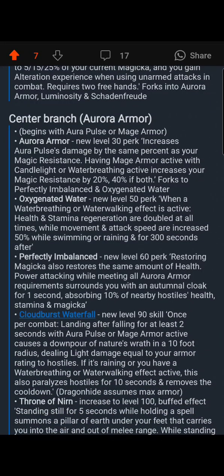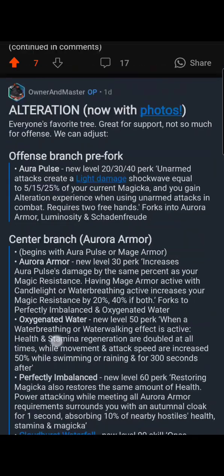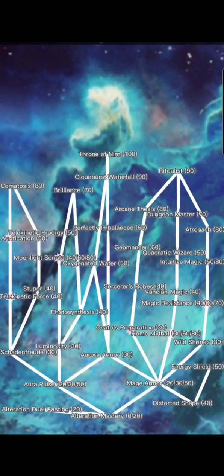Aurora Armor increases Aurora Pulse's damage by the same percentage as your magic resistance. Magic resistance itself is not in this tree; however, with Mage Armor active and Candlelight or Water Breathing active, you increase your magic resistance by 20% or 40% of both. It should really be Candlelight and Water Breathing or Water Walking — you need both the Candlelight skill and one of the two water skills active to get that buff. That forks off to Perfectly Imbalanced and Oxygenated Water.